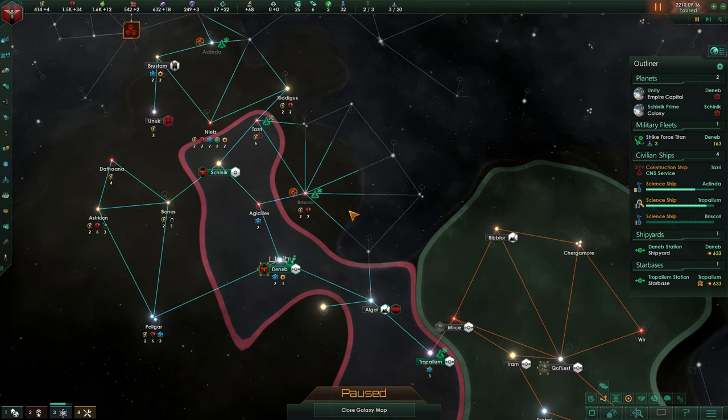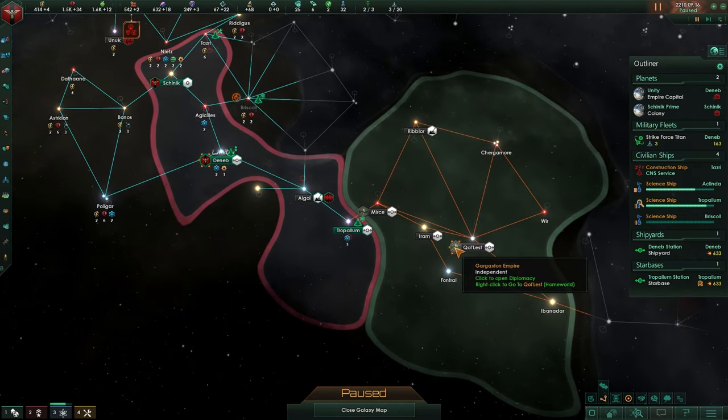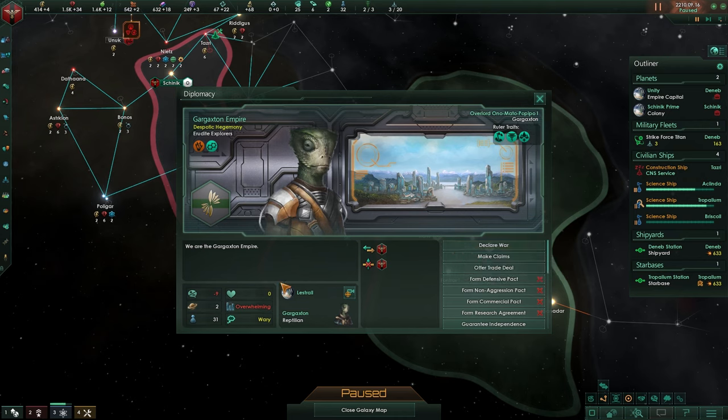Welcome back everyone to the Stellaris guide, version 2.3. Last episode we made first contact with the Gagastan Empire, so let's take a quick look at it.